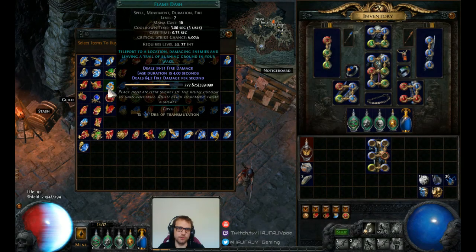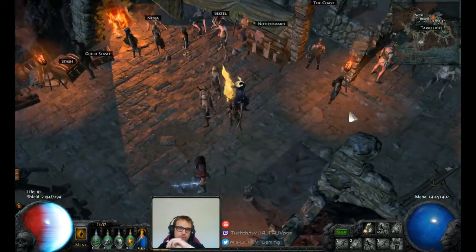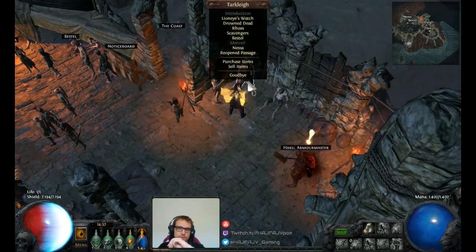On Normal, the movement skills you can choose from are Leap Slam, Shield Charge, Flame Dash, and Lightning Orb. These skills can also, after killing Brutus, be granted by the crest reward NPC over here — so you don't have to buy them.